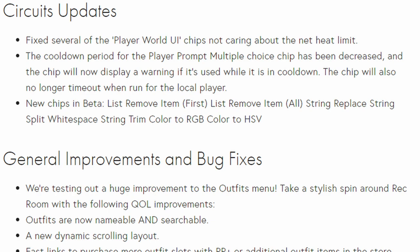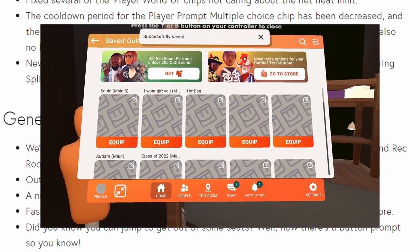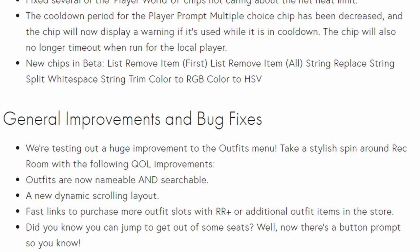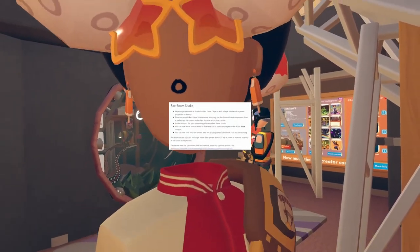Now for general improvements and bug fixes. They're testing a huge improvement to the outfits menu with several quality-of-life improvements: outfits are now renameable and searchable, there's a new dynamic scrolling layout, fast links to purchase more outfit slots, Rec Room Plus, or additional outfit items in the store. Also, did you know you can jump to get out of some seats? Well now there's a button prop so you know how.